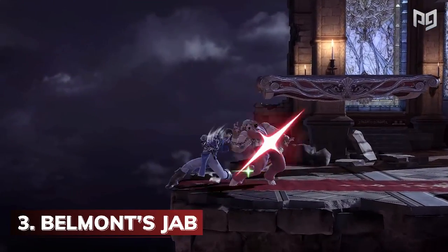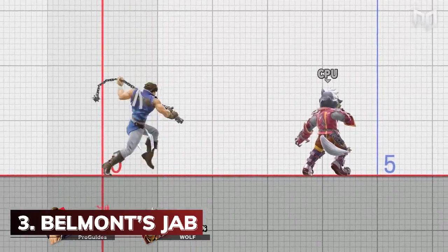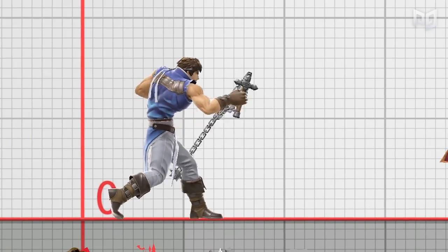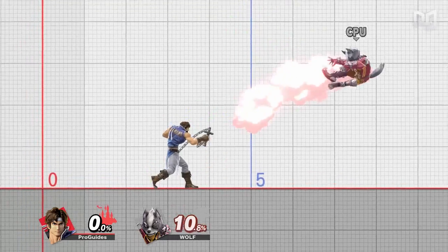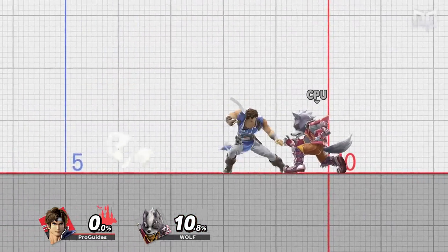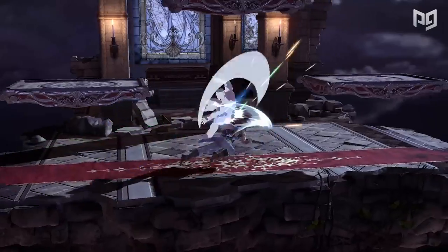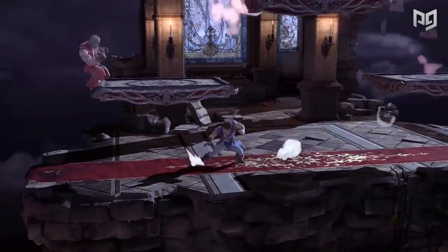Third, we have Belmont's extended jab. After holding down the A button after the first hit of Simon and Richter Belmont's jab, you get this. We're not quite sure about the exact use of this move, but it seems like a good way to troll your friends. In all seriousness though, this attack has weak damage and low range compared to the rest of the Belmont move kit. Getting up and personal with the Belmonts is not their most ideal playstyle. You're better off keeping your opponent away with one of your projectiles and then whipping their stocks away.